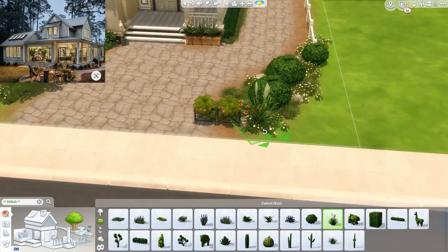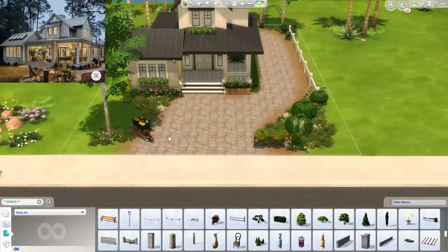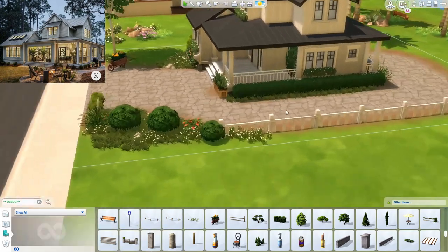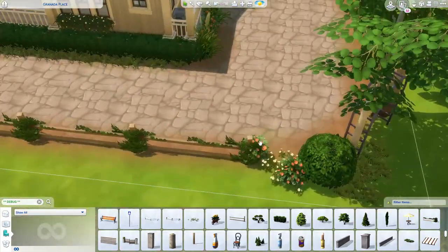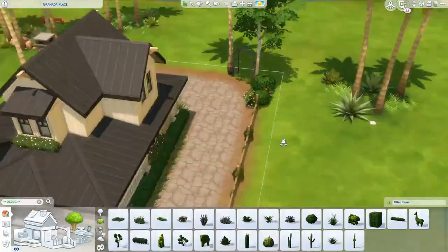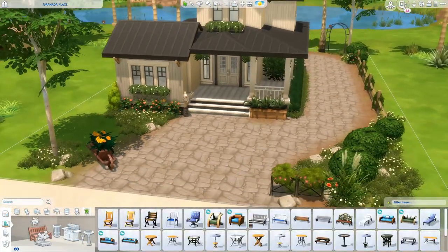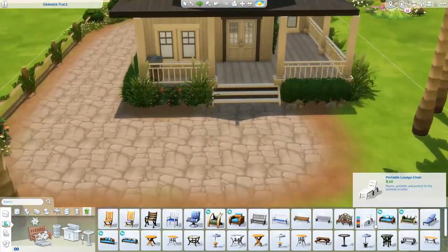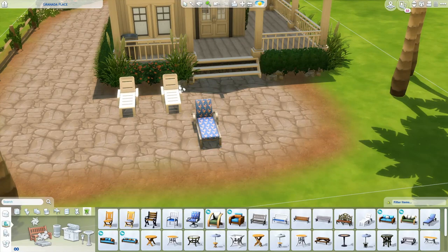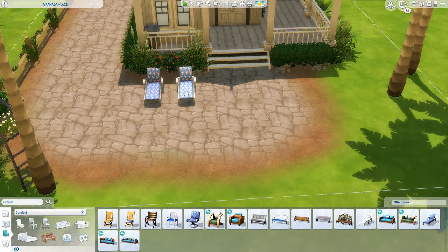That little wheelbarrow full of yellow plants is from debug, and this fence with leaves on it is also from debug — I believe it's from the base game debug too. The hanging plants by the porch are debug as well, and the little metal archway in the backyard between the two trees is also from debug. Honestly, they should just put these items in the normal catalog because they're so nice and people use them all the time.